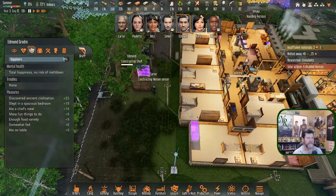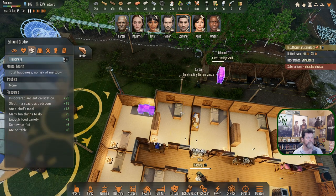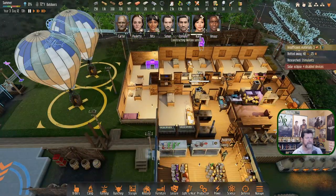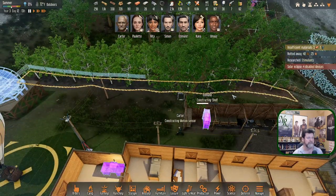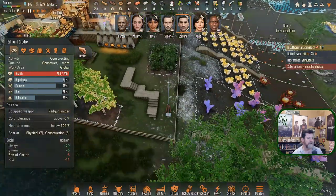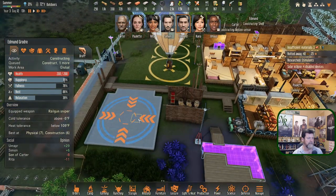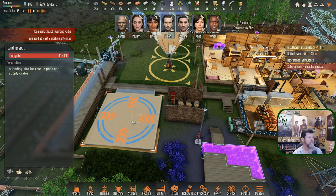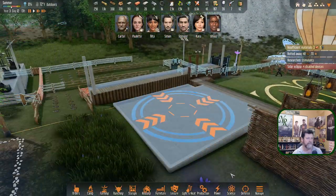If we ever found another survivor we'd probably do that — a hallway through here, another couple of bedrooms over there to make up for the ones we'd lose. That's a possibility, but that's talking about something that hasn't happened yet so let's not worry about that. Edmund, your stats show you could use some relaxation — come on in and grab a didgeridoo to make some music. You need at least one working radio and two working antennas. So there's our new landing pad — interesting look. Wonder where they got the paint.